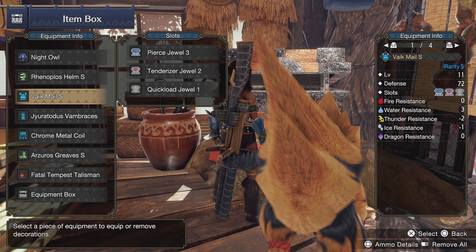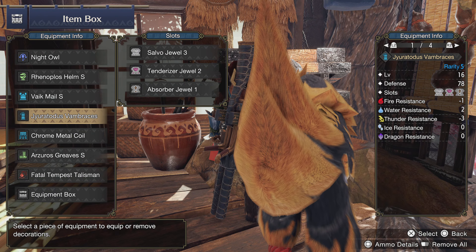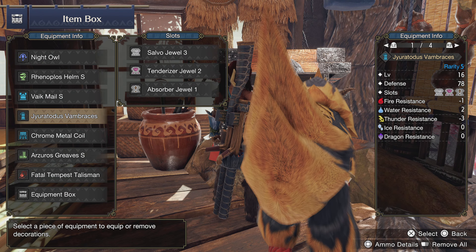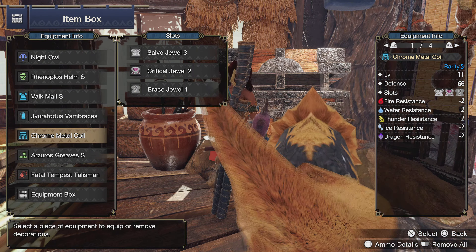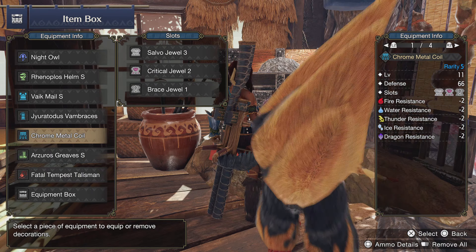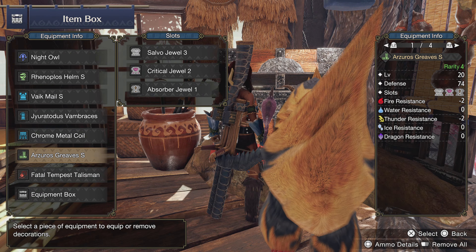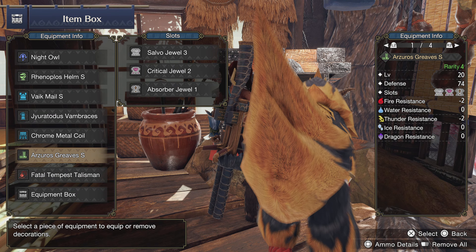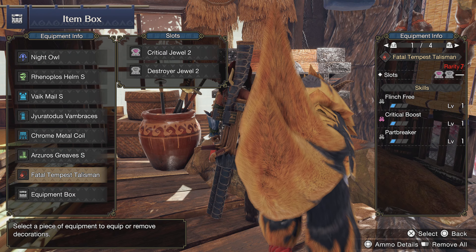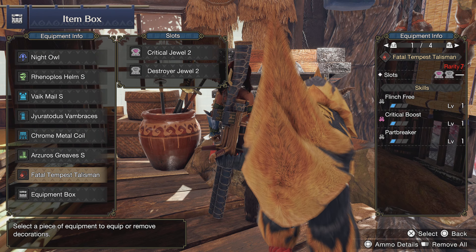We also have a Quick Load Jewel, which is reload speed. In our Jiratos vambraces we have a Salvo Jewel — that's rapid fire up — a Tenderizer Jewel, and an Absorber Jewel which is recoil reduction. In our Chrome Metal we have another Rapid Fire Jewel, a Crit Boost Jewel, and a Brace Jewel. In our Azeros Greaves we have another Rapid Fire Jewel, another Crit Boost Jewel, and another Recoil Jewel. In our talisman we have a Crit Boost Jewel and a Destroyer Jewel, which is Part Breaker.